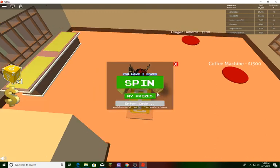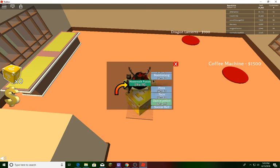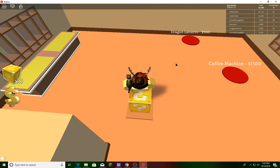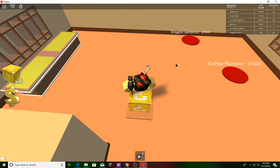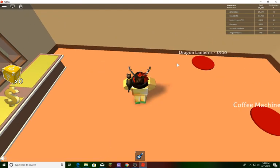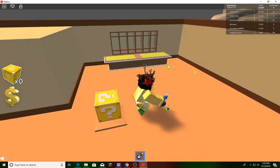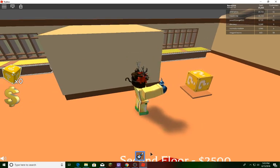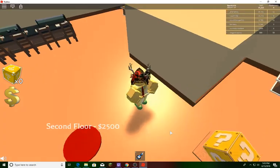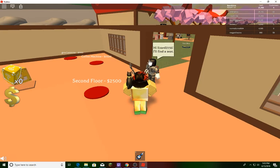Should I extend my menu or open a lucky block? Let's open a block - we got a moonwalk potion! If we just drink it, oh my gosh it actually does the moonwalk animation! And they're reusable until you reset your character.